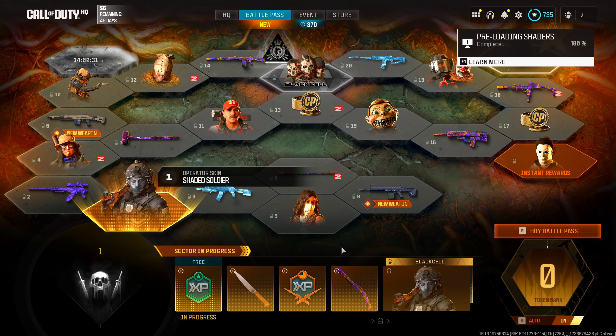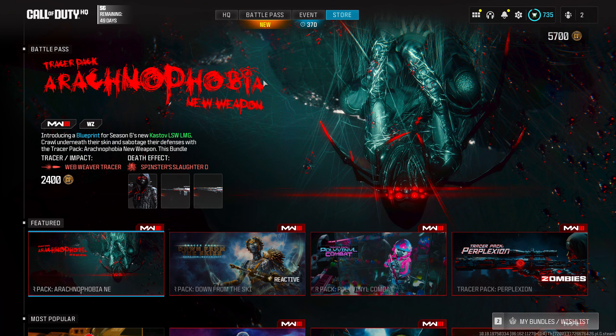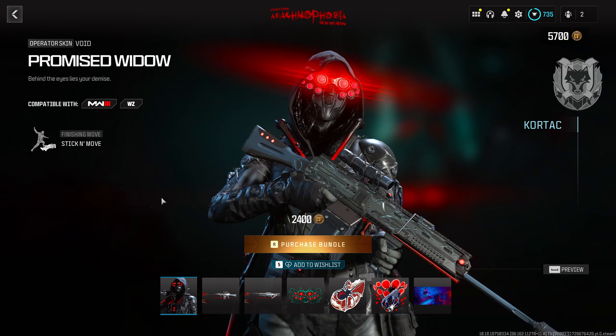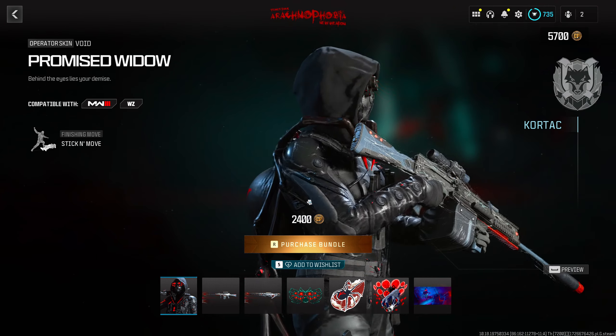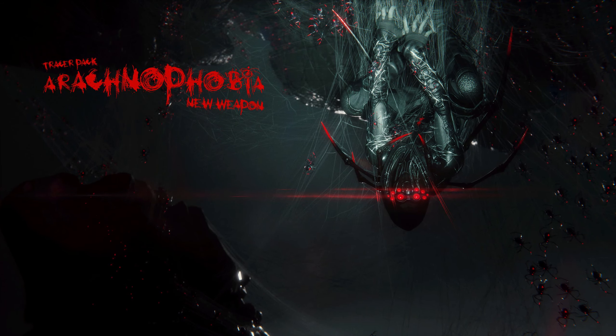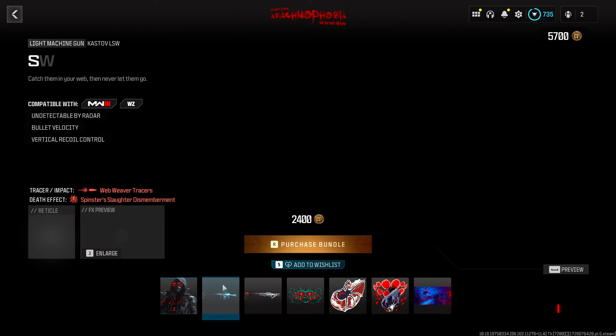If you decide to purchase the battle pass, it's 1,100 COD Points for the full thing or $29.99 if you opt in for Black Cell. There was also a new store update with a new bundle — the Tracer Pack Arachnophobia new weapon bundle. There's a new operator skin for Void called the Promised Widow: she's wearing red NVGs with multiple eye sockets to indicate a spider theme, and has a big spider on her back that looks like a backpack.